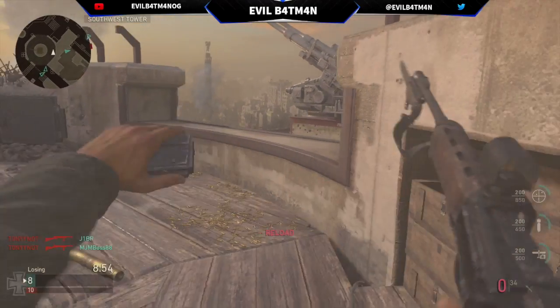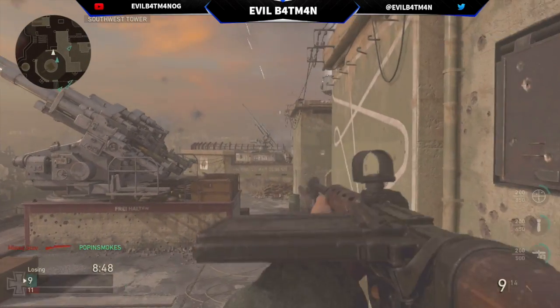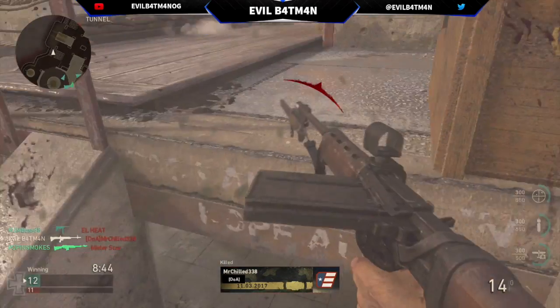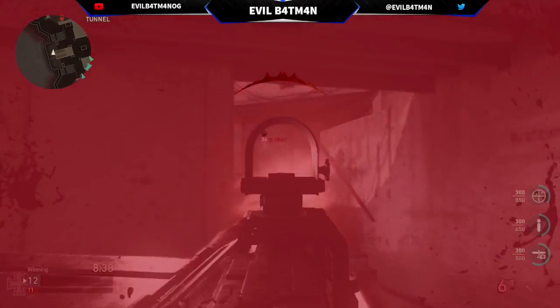If you haven't used the FG42 before, definitely go give it a go — it's an amazing gun. What I really like about it is you can easily tap your trigger and burst fire across the map. You can pick people off in about two to three bullets. It's a really strong gun, and up close it's amazing.